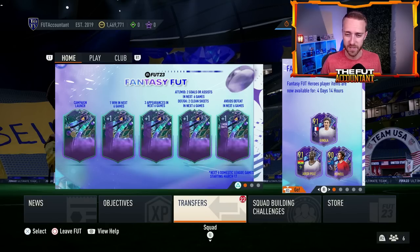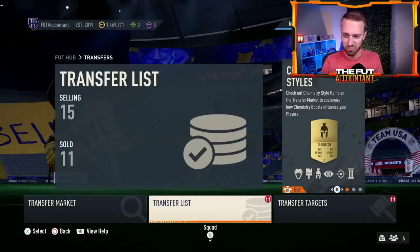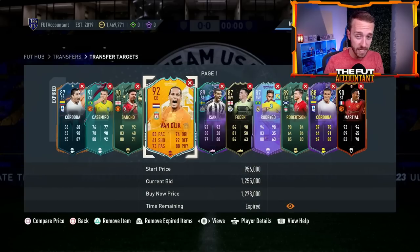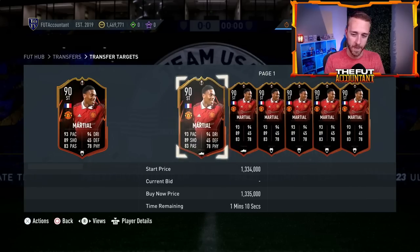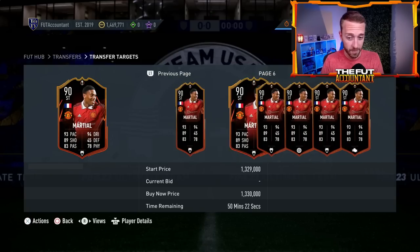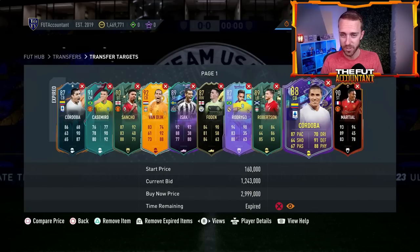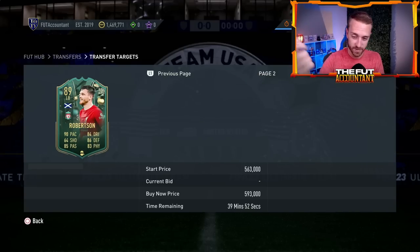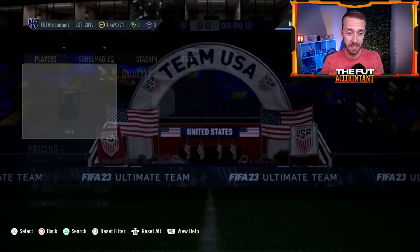Watch out for some other sort of upgrade packs dropping today on the game as we often see on Mondays. Let's talk market — yesterday we saw some prices dropping. I feel pretty confident in how the market is going to react over the next day or so. It's been a common trend where Mondays see a rise in prices because people get their weekend league rewards, go out, buy cards, and start playing division rivals and champs qualifier games. Today it's different because of the weekend league extension, but we've had this happen before — the market on extension weeks has still gone up on Mondays.